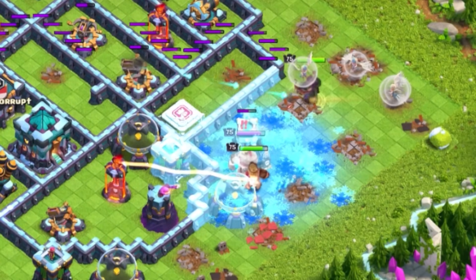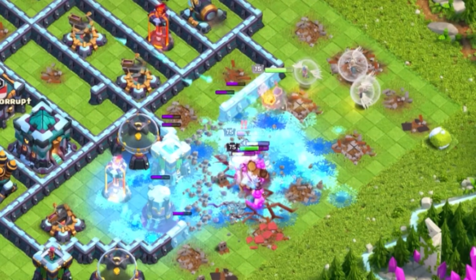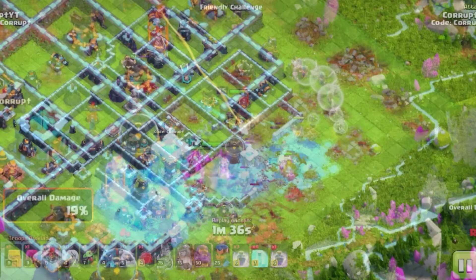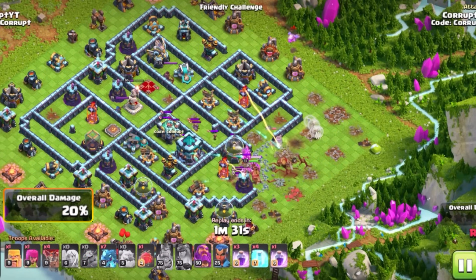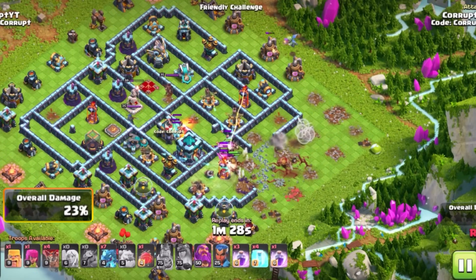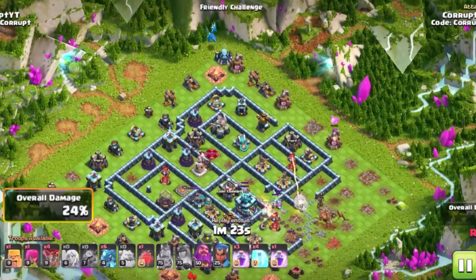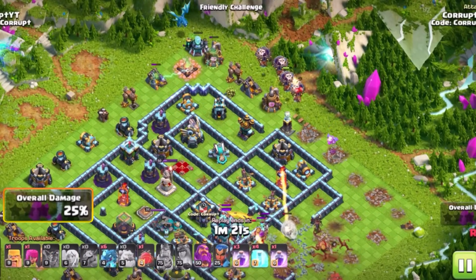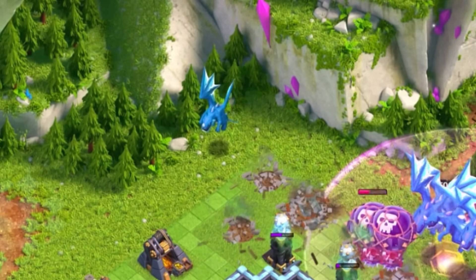Line them up perfectly to smash them and both air sweepers. Use the Barbarian King in order to clear out a compartment and possibly get rid of a single Inferno — this is why you want to bring in Barbarian Puppets, while also having the Earthquake Boots, as it allows you to open walls without using a Super Wall Breaker. This will allow you to create a nice funnel on one side of the base. You also want to set the other side of your funnel with an Electro Dragon. Your E-Drags should stay up for quite a bit and clear out a very solid funnel for you to send your E-Drags right into the base.